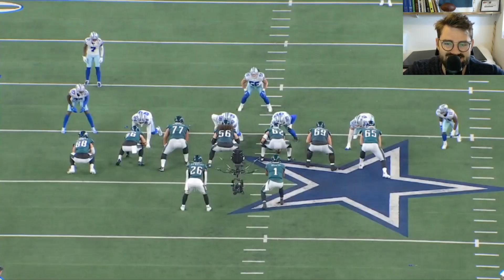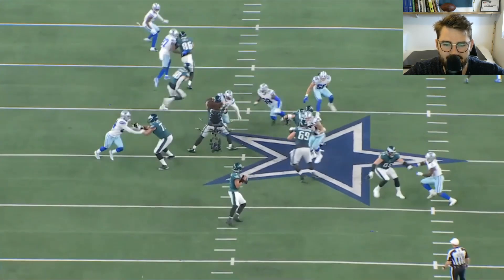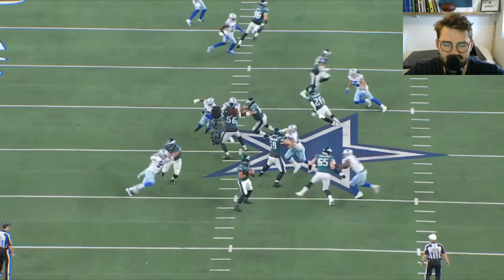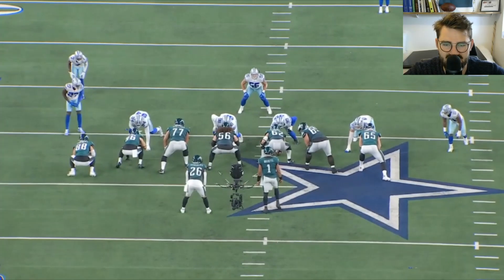Another really good rep here against Randy Gregory, who's lined up in a six-technique right across from the tight end. Dillard commits to the outside with good initial contact, punches Gregory upfield, turns his hips, then drives him downfield. Let's take a look at that one more time — good initial punch followed by a strong drive with the hands.